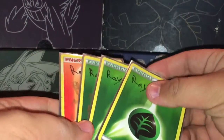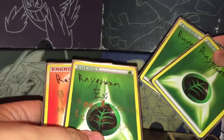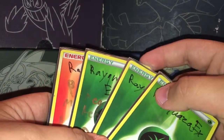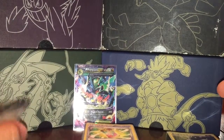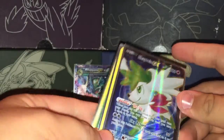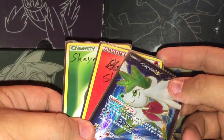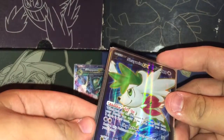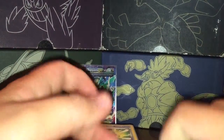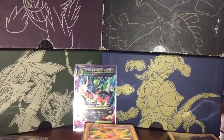Next you want at least two of the normal non-promo Rayquaza and then one or two of the promo. The promo is really good at getting set up in the first and second turn. Then the next card is Shaymin EX — I just pulled this in the previous video and it looks pretty cool. You want at least three or four of these. A variation is you could have Lugia EX from Ancient Origins — I just pulled one of those and you could have one or two, but I haven't found room for it yet.